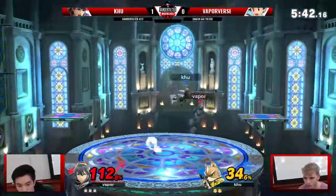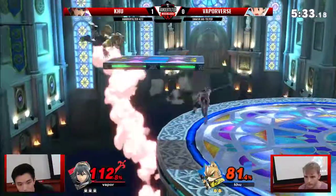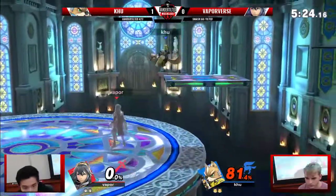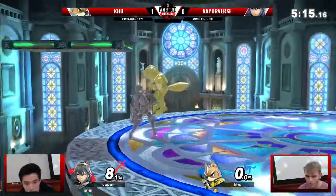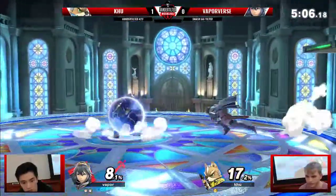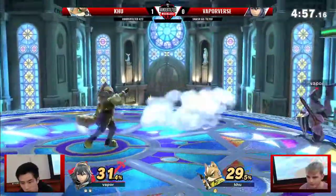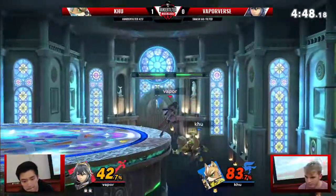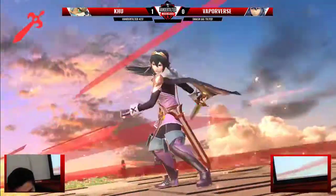Lucina is going straight in for those edge guards — really clean, coming out. Grabs him. Vapor's just going straight for it. The forward air coming out really clean, can't connect. The juggle's coming out. Lucina really wanted that neutral to hit — that neutral's so critical. The neutral B — he waited for this moment. In with the jab. Gets hit — is that a star? He barely did that. He gets hit by the body hurtbox — what is this? Zachari, answer for your crimes.